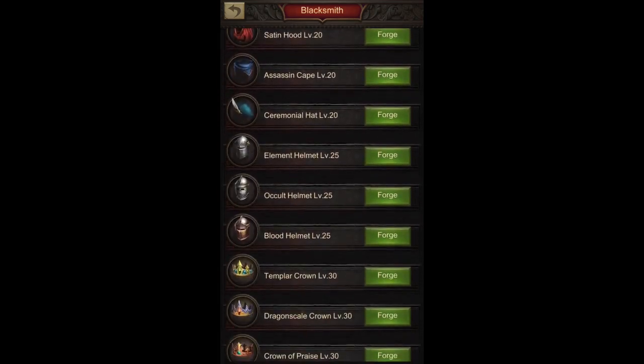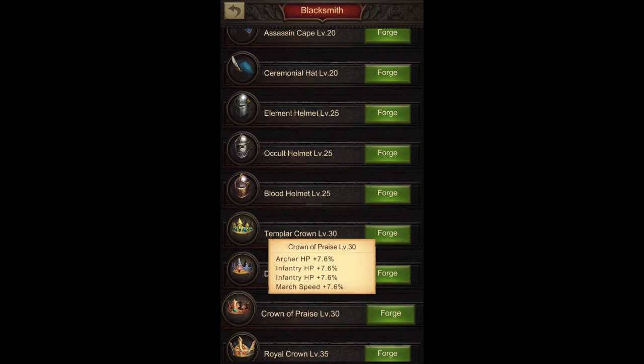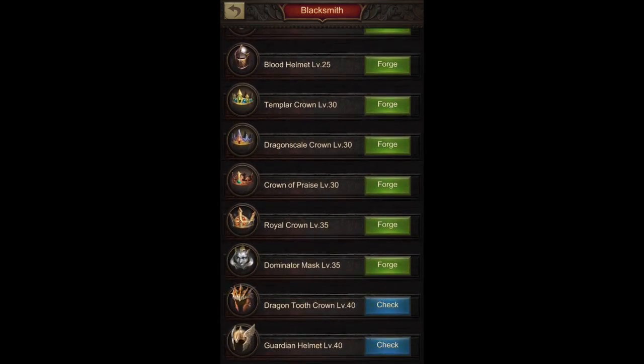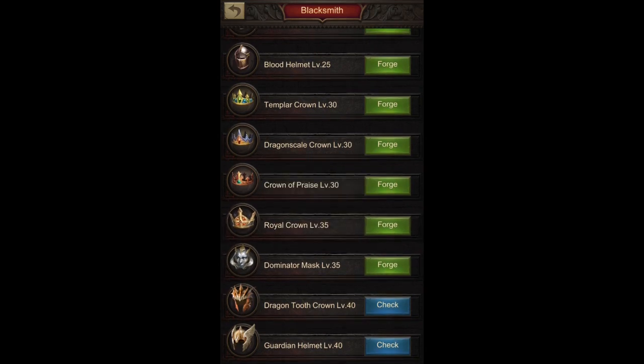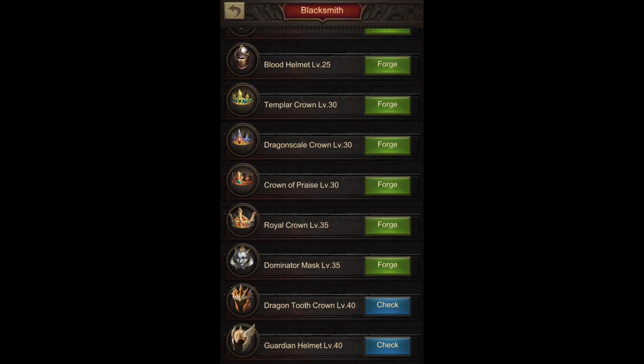When we go into the helmet at level 30, just like the Mage back lines, for the Archer back line the Crown of Praise is for infantry players because of the two times hit points bonuses. For cavalry players at level 30, it's the cavalry HP bonuses from the Templar Crown. For level 35, it's Dominator Mask for infantry and Royal Crown for cavalry players. Based on the different gears, you can also have different bonuses like the Angel limit on the Royal Crown and March speed on the Dominator Mask.